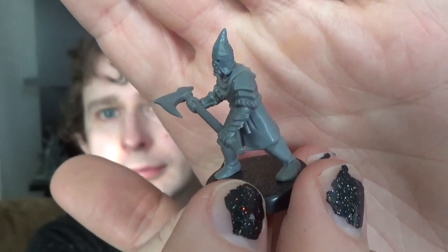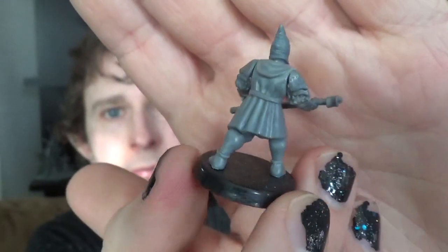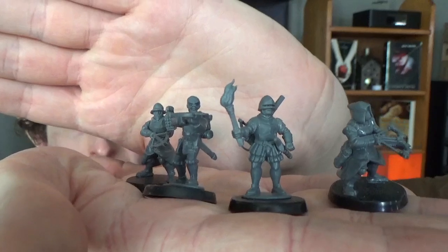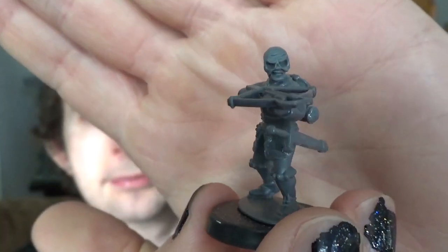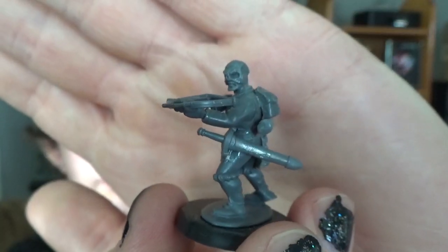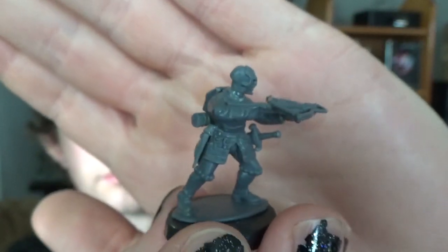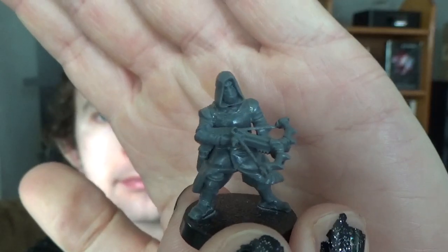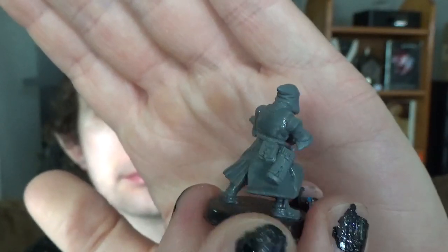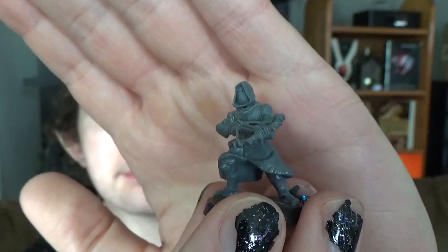I wanted them to be rushing forward like they're way too enthusiastic about their job. Finally, the Witch Hunters themselves. These were a challenging but very satisfying set of conversions and kitbashes made from different Wargames Atlantic and Frostgrave bits. The bodies are from the Wargames Atlantic Conquistadors and the Wargames Atlantic Grognards — a sci-fi miniatures kit that I loved the way the greatcoats and the dynamic poses looked — and I thought they would make for some excellent Witch Hunters. What do you think? If you think they turned out cool and would like to see how I made them, feel free to let me know.